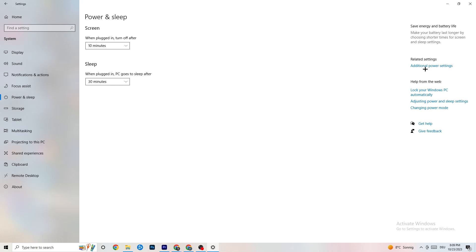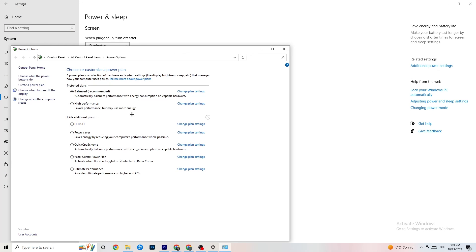Click into 'Power & Sleep' and then 'Additional power settings.' Try different options — for me 'Balanced' works, but sometimes 'High Performance' is better. Click on High Performance or Balanced and just try which one works better for your setup.